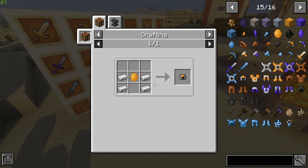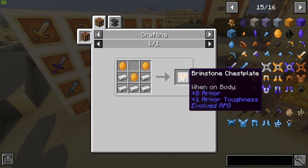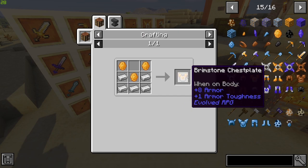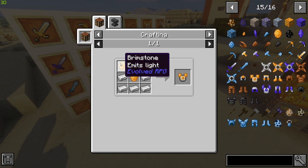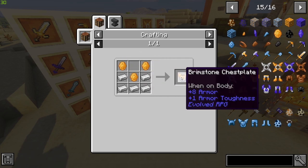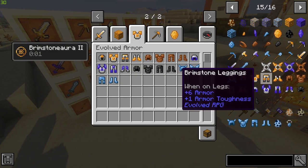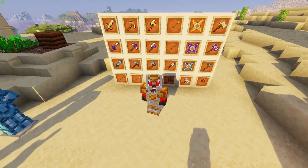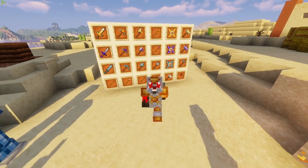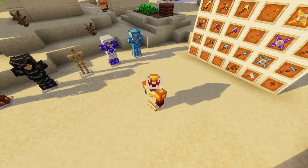To craft the brimstone armor you need a combination of iron and brimstone. If you look at the actual chest plate or leggings, it sort of tells you the position of the crafting recipe — it's fairly self-explanatory. I do have a Just Enough Items mod installed to assist with that. This is probably my favorite looking set of armor in this mod — it looks phenomenal.